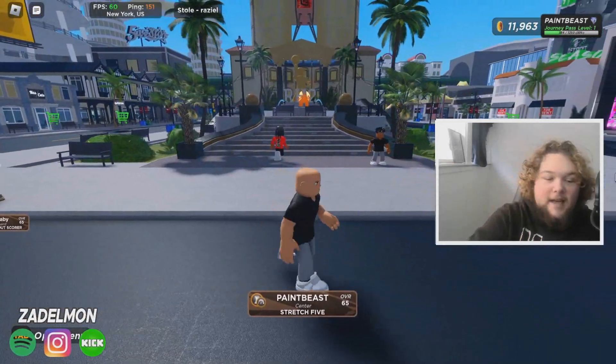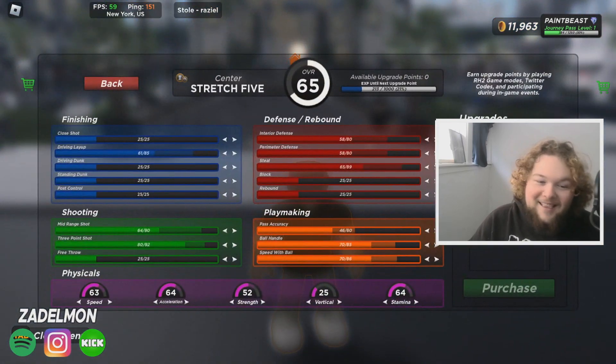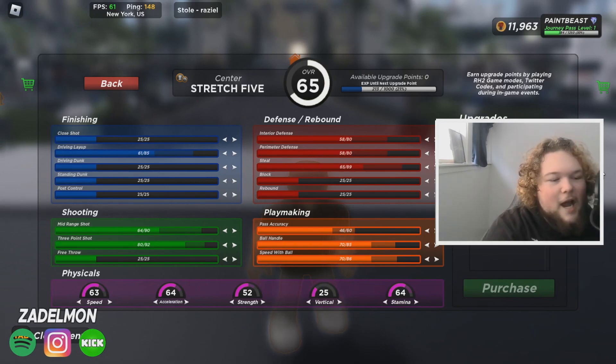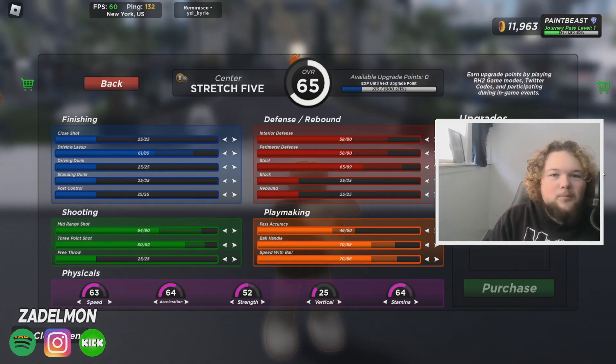Alright, as y'all can see it says Center Stretch Five, and I'm seven foot one. Look at these stats — it's a 65 overall so I don't have it upgraded yet, but look at the potential: 90 mid-range, 92 three-pointer, 85 drive layup, 89 steal, 85 ball handle, 86 speed with ball. It's a center that plays like a guard. This shit is busted as fuck and I'm very much looking forward to using it.